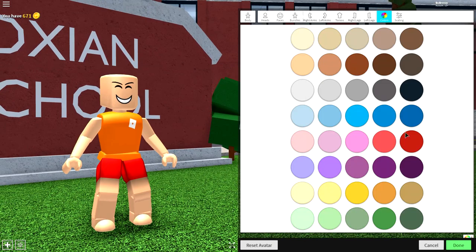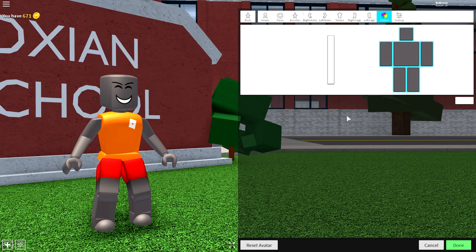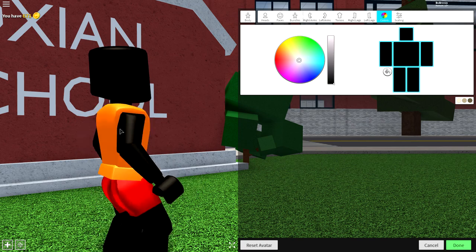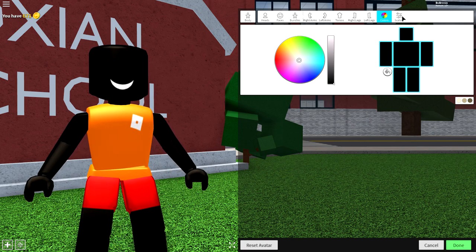Next, guys, come to the color selection and click this gray color right here. Then come to the color palette and drag it right the way down so you are as black as black can be. Now, as long as you're so black that only your teeth are showing, you're ready for the next step, which is to change your scaling.